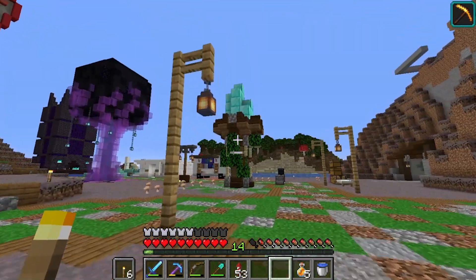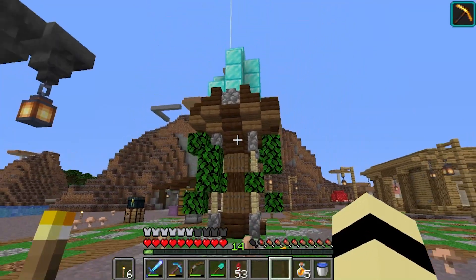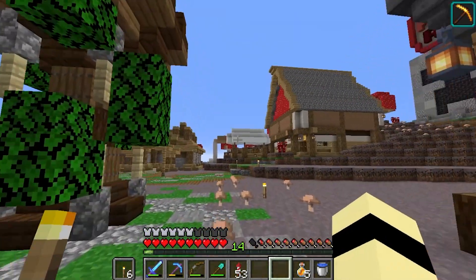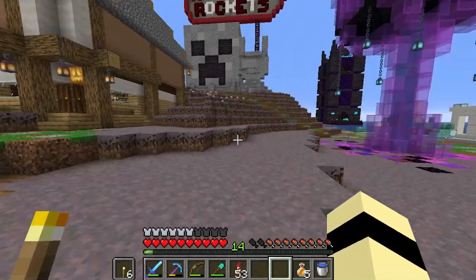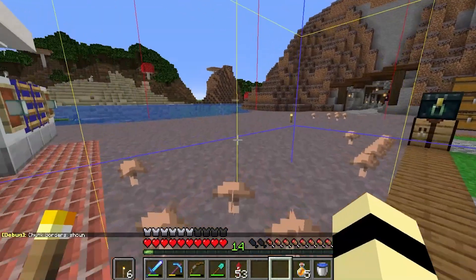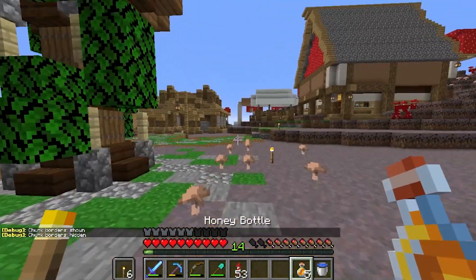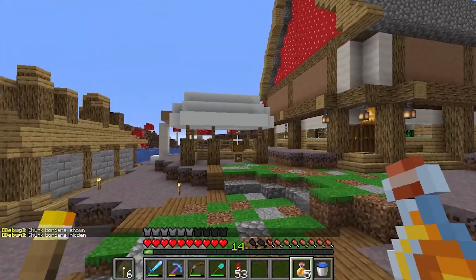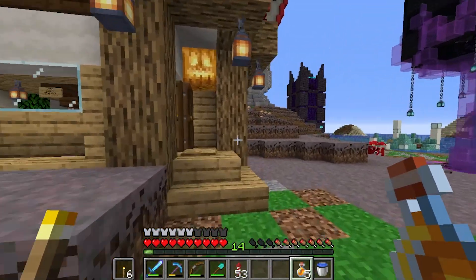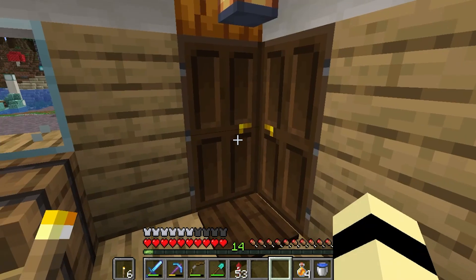Just across that we've got a monument with diamond blocks on top. To explain why it's there — to make a shop in the shopping district you have to buy a plot, which is basically a chunk, 16 by 16, and it costs 1 diamond block which is 9 diamonds. Just next to that we have another Minion2gaming shop where he sells beacons — an entire beacon kit.